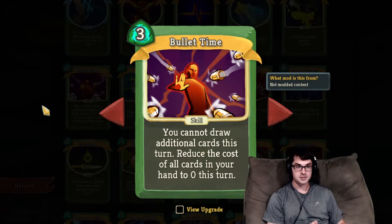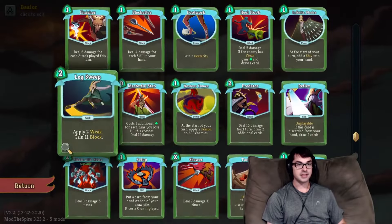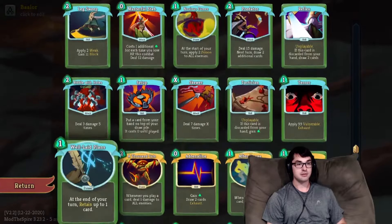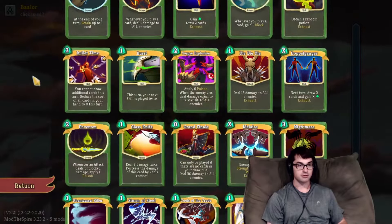Well-Laid Plans can also get you more cards in hand, and you may even get some fanciness by stacking multiple copies of Well-Laid Plans to allow you to retain four cards so that you can play them all for free with Bullet Time.